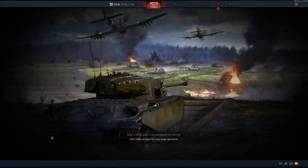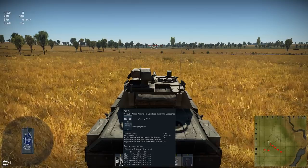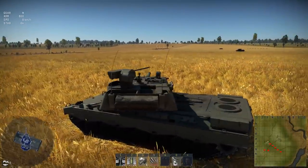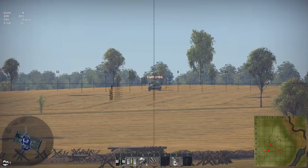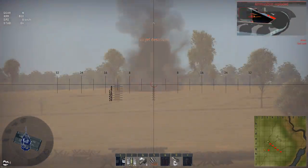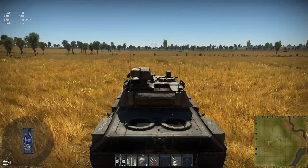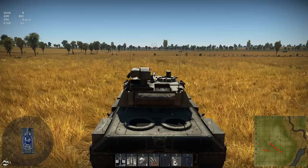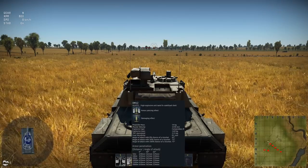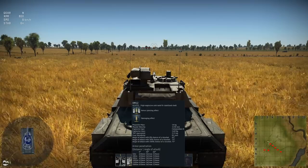Screaming that the T64 Bravo is impenetrable — okay, I'm going to show you right now. 417 millimeters of penetration at 10 meters, 90 degrees. We can go lower glacis — lower glacis is dead. So what if the T64 Bravo is hull down? We're not even using the best penetrating round we have for this Leo 2K.